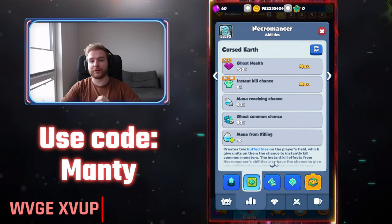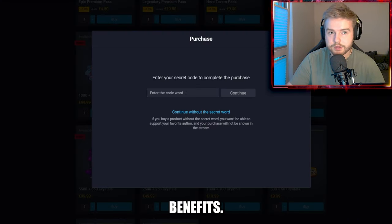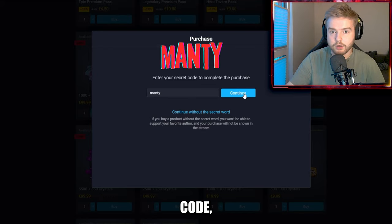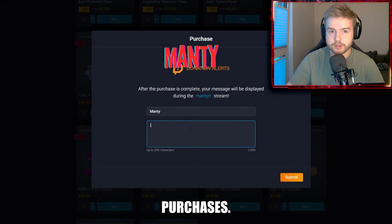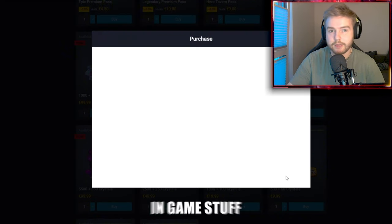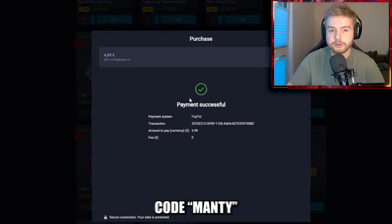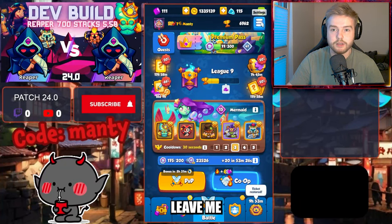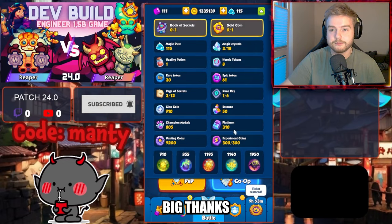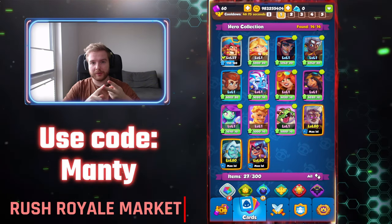Did you know that whenever you buy something in the Rush Royale market you get much better prices than in the game client? You can support your favorite content creator with a promo code and limit the number of your purchases. Instead of several mini-transactions, you can buy platinum and then buy in-game stuff like gems, passes, or deal offers. If you want to support me, please use code Manty whenever you purchase in the market.